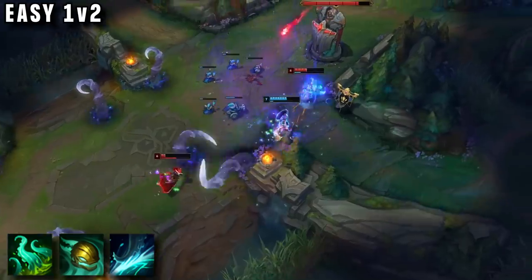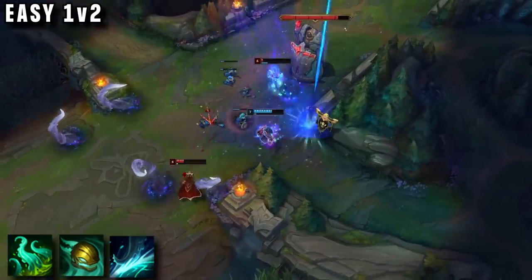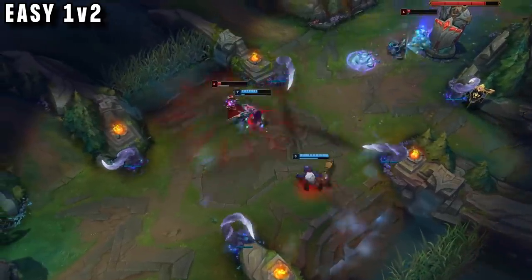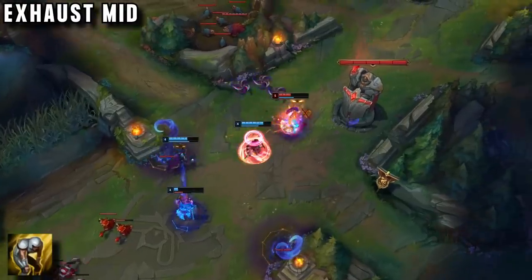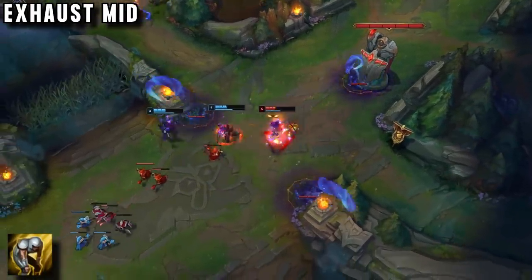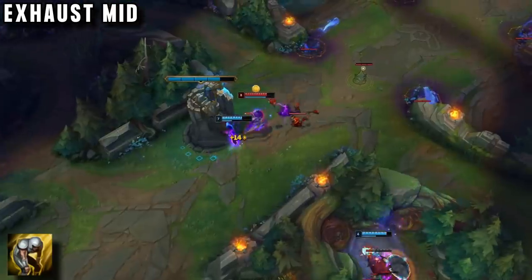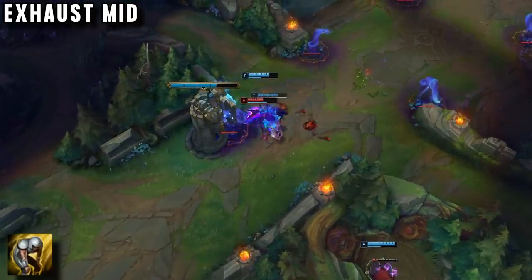Hitting the clone is just easier as it always spawns near you and your tentacles, so the clone is the first priority. You can kill it, slow the enemy, and chase them down. Badook even plays with Exhaust and Flash, so these 1v2s get even easier. When he is engaged on, he pops Exhaust immediately to reduce their damage and shred their resistances, forcing any squishy champion to flash away or die.